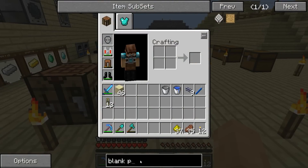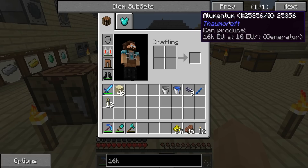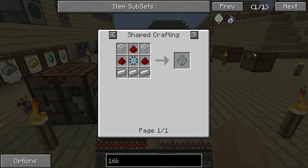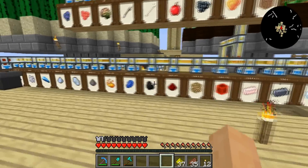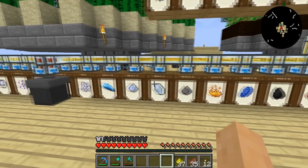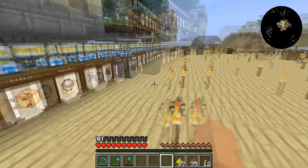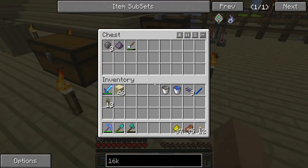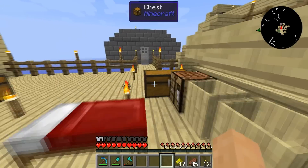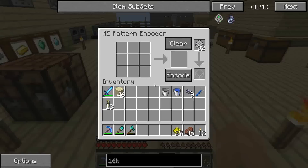The first thing I want to set up is the disk drive. I'll probably just do the 16k to start with here, just because it's a little bit easier. And I'm going to try to store most of this stuff in barrels or other forms so that we don't really need bulk storage. We'll just need storage for everything else — the little odds and ends, the auto crafting stuff, and the farm stuff. So let's do the 16k first.